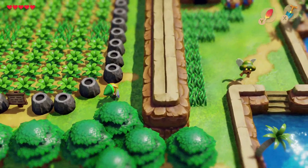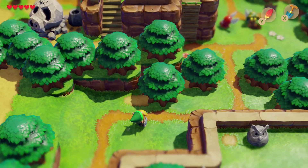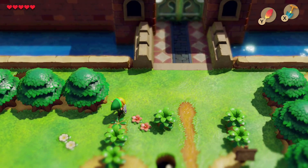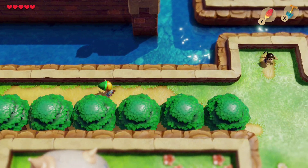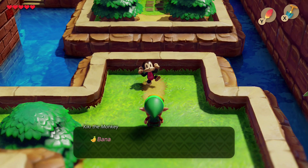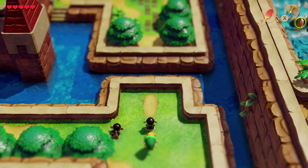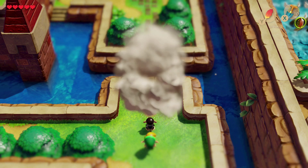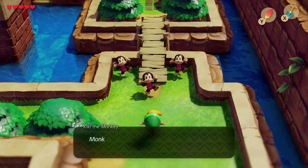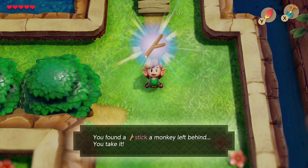Next order of business is getting to the castle, and that's what we need the bananas for. After a little hike through some new terrain, here we are. A monkey shouts: "Bananas! Ooh ooh, give to Kiki bananas! Kiki monkeys come repay him!" Monkey business done, bye-bye Kiki. You found a stick that a monkey left behind.